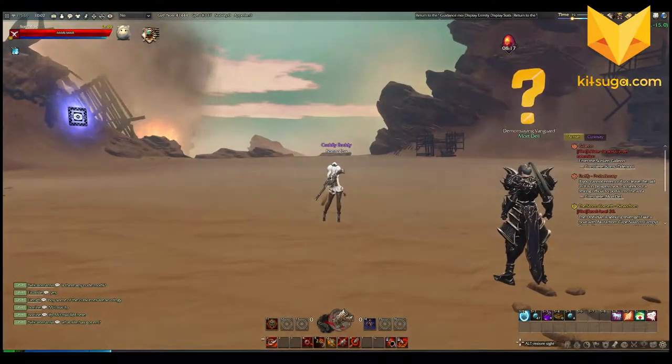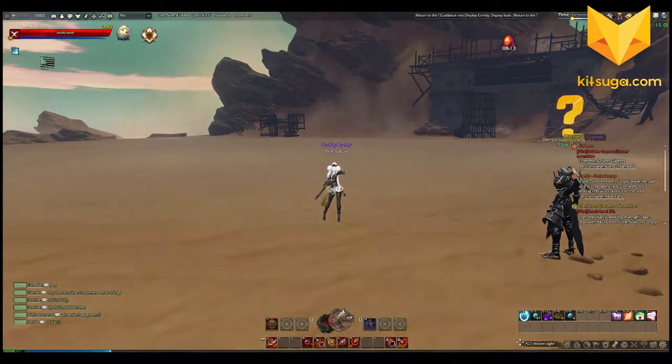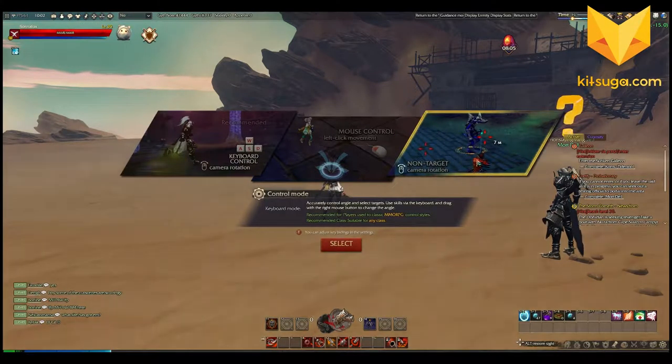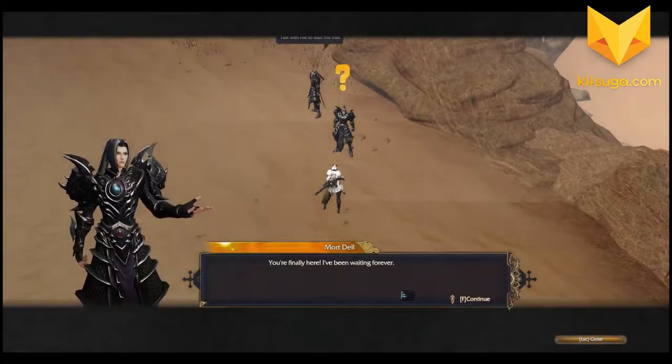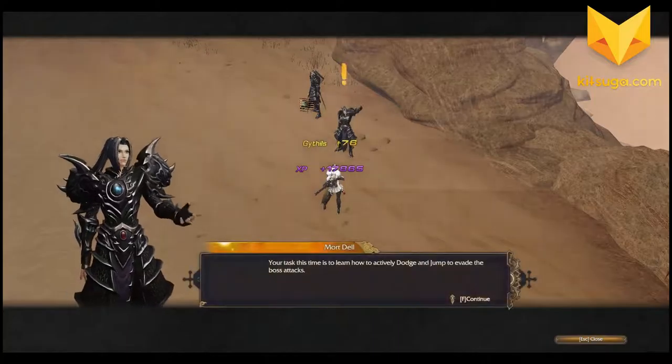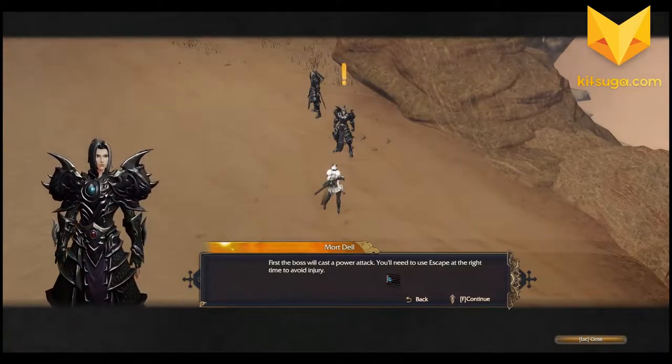That's the core mechanic of this gunslinger class — switching back and forth between modes. If we go to control styles you can see I'm using the non-target camera rotation control mode, which I think is the only one that works for a class based on shooting things.